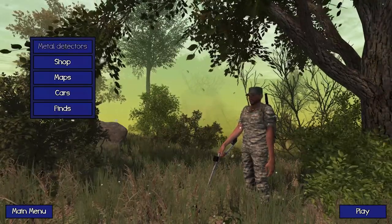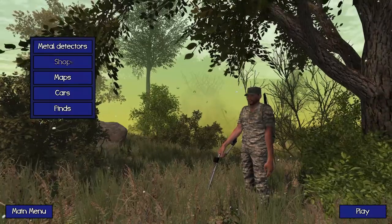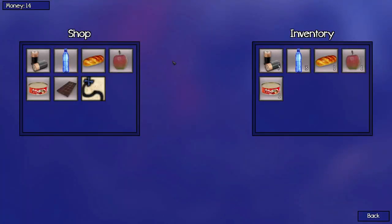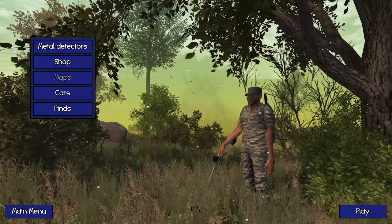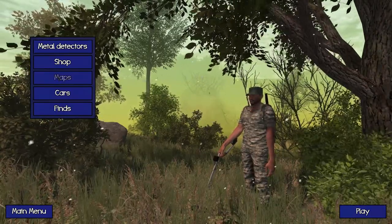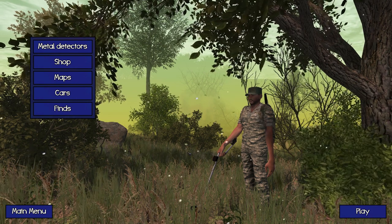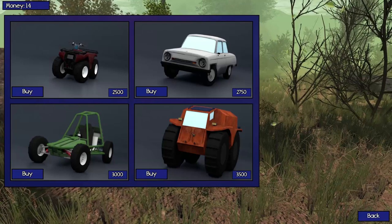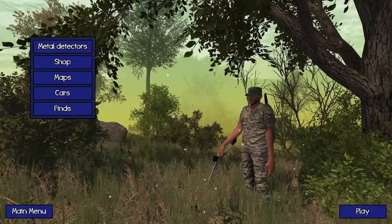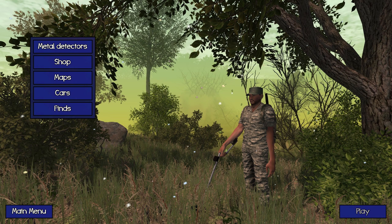You can buy better metal detectors — I have no idea how they work, I mean, they detect metals. You have to actually take care of your inventory like food, batteries, and such — you actually have to drink and eat, because that's what you do when you're going metal detecting. You can buy additional maps which look fairly impressive graphically. You can get cars, and there's a list of finds that I assume you can sell.